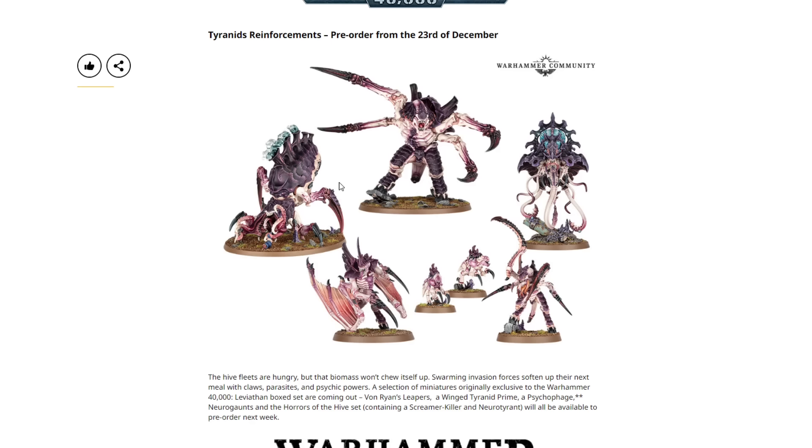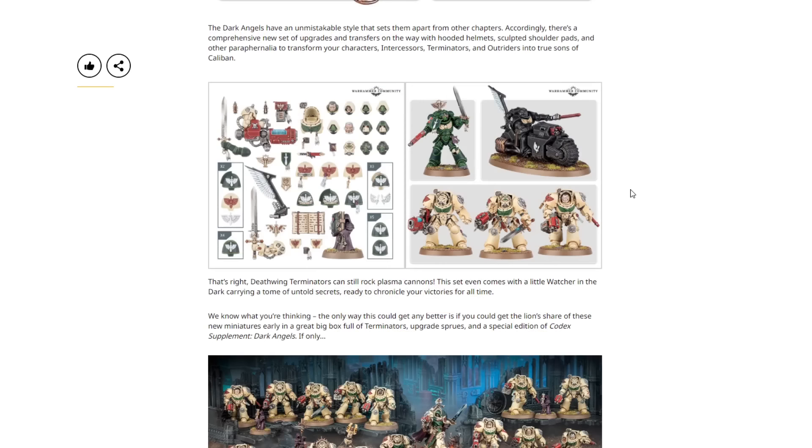The Psychophage is $60 USD or $70 Canadian — he's a big, chunky model. This fully shows how amazing Leviathan is: if he's $60 on his own and you can still pick up the Tyranid half of Leviathan for about $100 shipped, that means he's 60% of the entire box set value on his own. And all those characters, tons of gaunts, the leapers — it's such an amazing deal. It's good that the Psychophage will now be available for individual purchase, but really, just pick up the Leviathan box set.